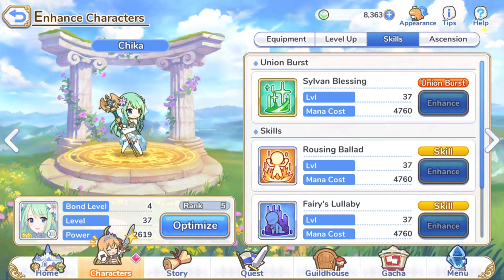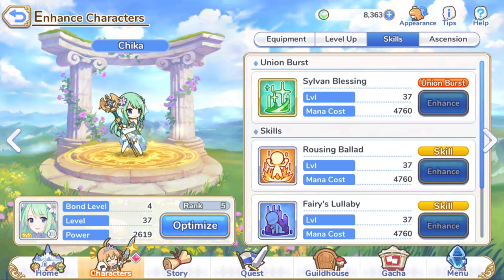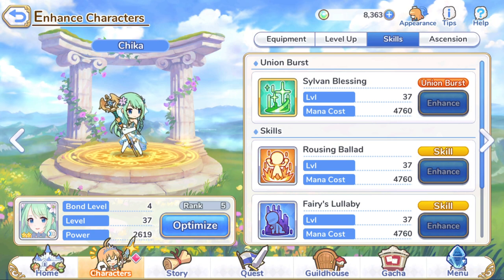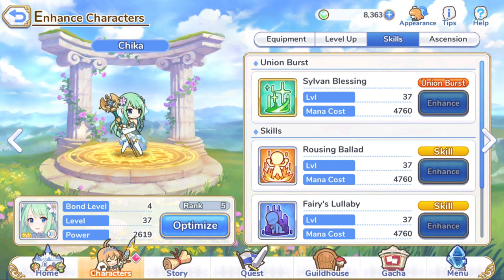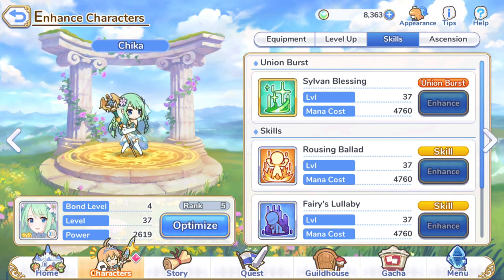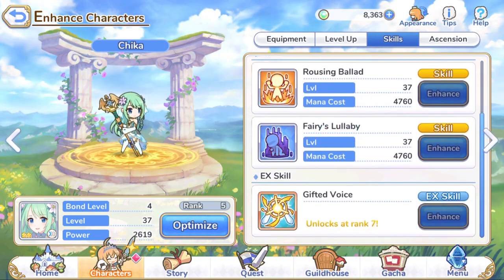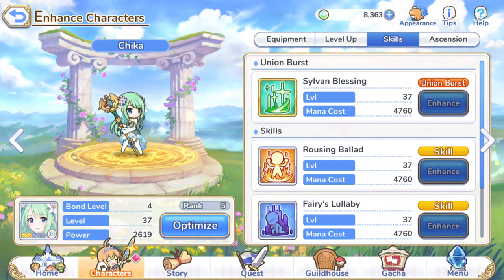Next we have Chica. The reason I'm running her over Yui — I know a lot of people love Yui and I like her too, she looks like she has a lot of potential and could maybe carry you to end game. But for my particular team build, since I'm running all physical damage dealers, Chica was just a perfect fit. I got lucky to pull her. She's sitting at 2,619 power. Her Sylvan Blessing recovers HP of all allies in front by a moderate amount and summons a fairy beside the foremost ally — recovering HP by 537 at level 37. Her other skills are what really help buff my team, but we'll talk more about skills in another video.